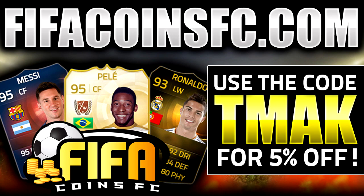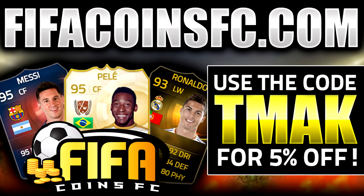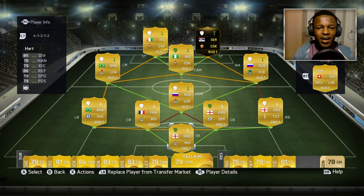Do you want to buy coins? Check out fifacoinsfc.com for a cheap and reliable service and use the code TMAK for 5% off. Hey guys, T-Mac signing in. Today I'm gonna be bringing you a hybrid squad builder worth around 100K coins, so if you have that amount definitely try it out. If you need coins, check out fifacoinsfc.com and use the discount code TMAK.